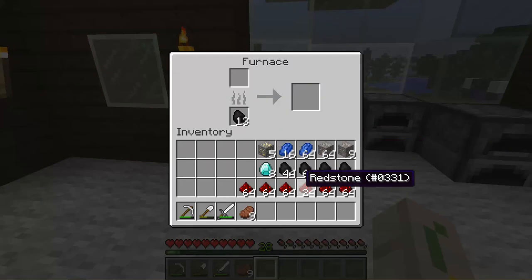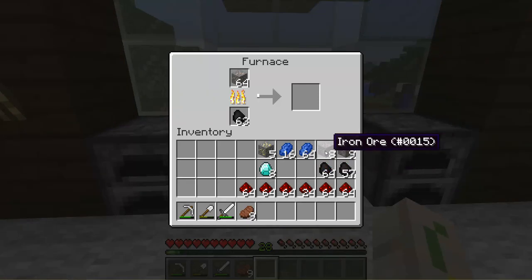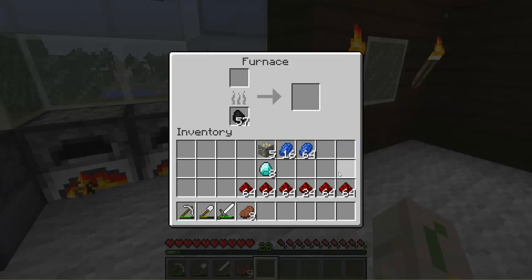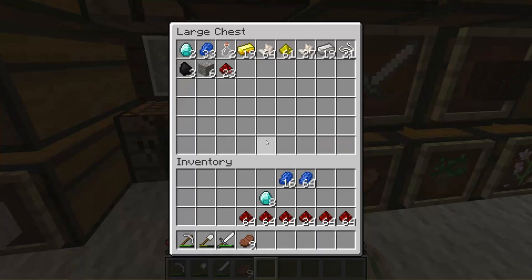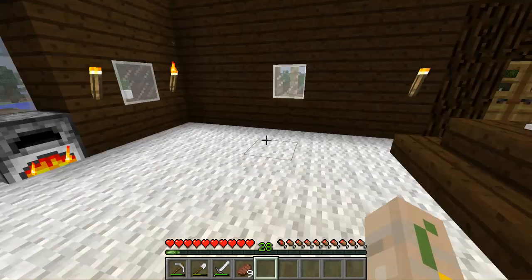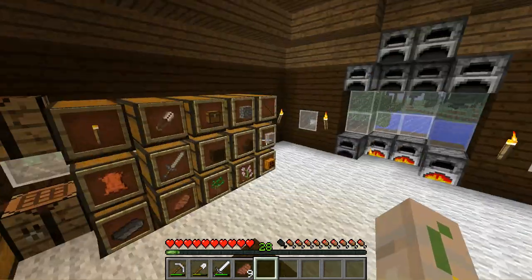Let me fill everything up — stick the coal in, fill this one up, stick the rest in there, fill this one up, and then our ores. We've still got quite a few things. And I got 28 levels, so we're almost close to enchanting another diamond tool.